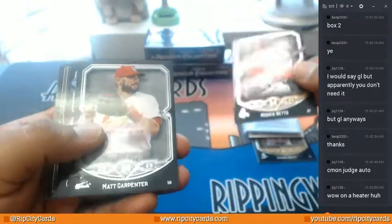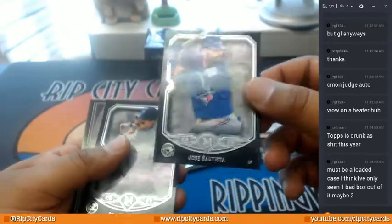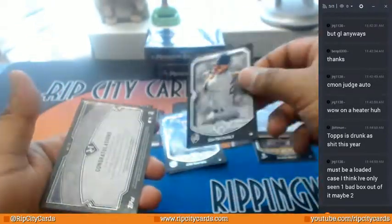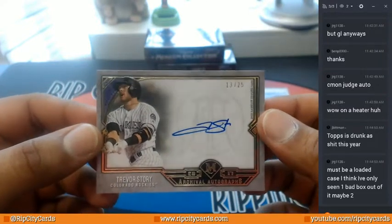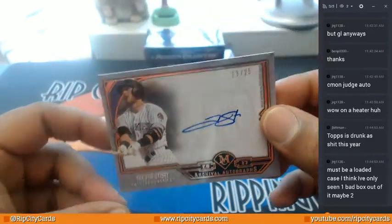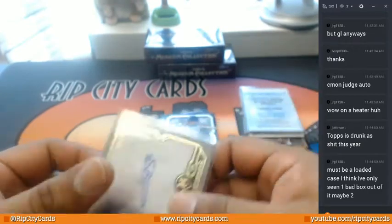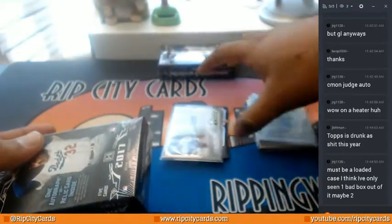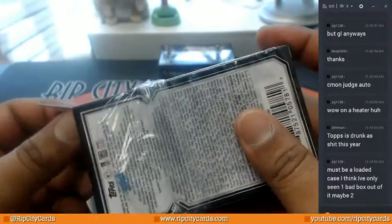Mookie Betts, Red Sox. Carpenter, Cardinals. Bautista, Blue Jays. Mattingly, Yankees. And congratulations — Archival Auto, 13 out of 25, Trevor Story. That would be the second auto to be had here. I don't even know what to think anymore. Not going to be surprised if another auto comes out of this. Honestly, this is just crazy.